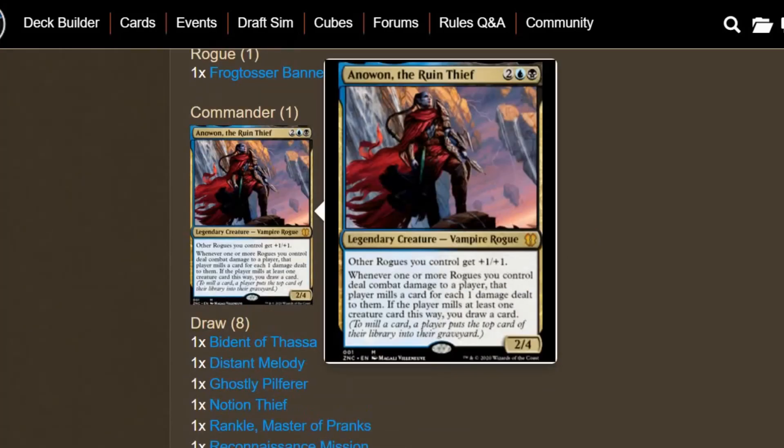Anyway, guys, let me know what you think about Anowon the Ruin Thief. Rogues are pretty cool — it's kind of like what I wanted to do with ninjutsu, and you can see a little bit more consistency with Rogues since you don't have to rely on other creature types. That was an issue I had with Ninjas: you had a bunch of unblockable Rogues in a Ninja deck, so it was kind of like, where's the flavor here? I think this is definitely a cool deck. You guys have a wonderful day — Void here, signing off. See you all next time.